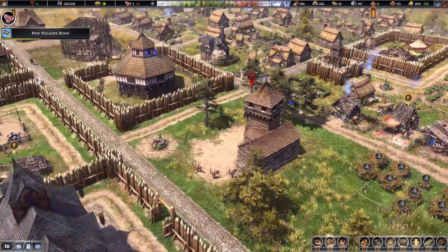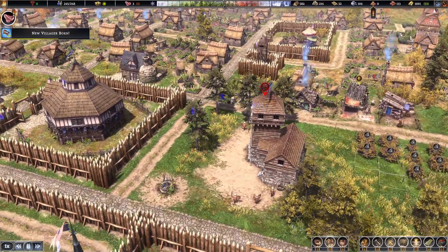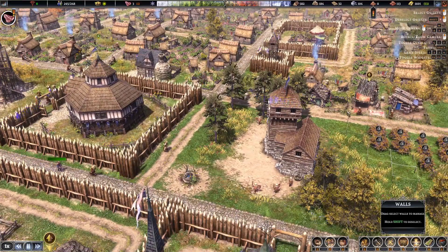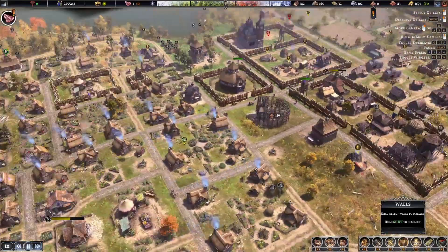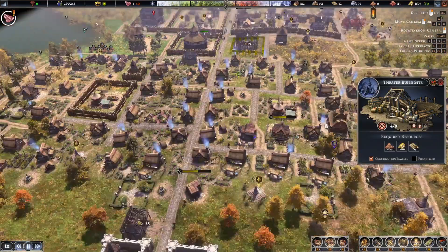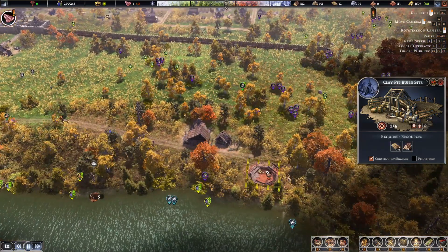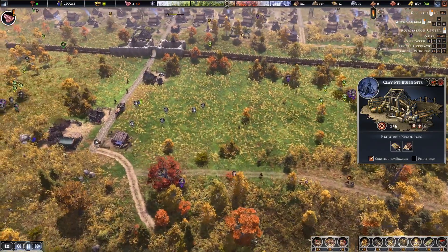It seems like we have our barracks now, and I know these guys can be attacked as well. We're going to have to try and put one big fence for all of these buildings in the center. We are lacking clay, but hopefully these guys are building the clay pot place now. Once that's done I think we'll be okay.